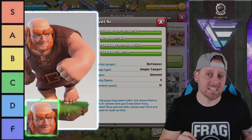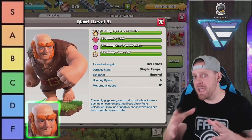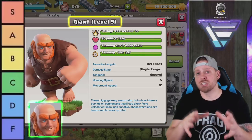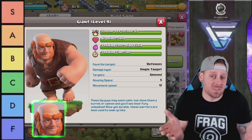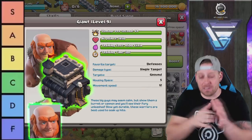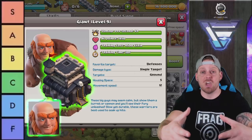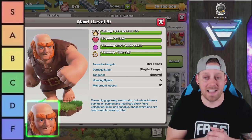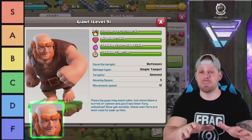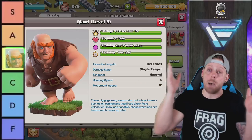The Giant is used really often at lower Town Hall levels, but since the introduction of the Yeti and with Pekkas now being in the meta, we're seeing a lot less of the Giants. At lower Town Hall levels they're more valuable when you're trying to get tanks into the base, but at higher levels the Giant is just not used as much. Because of that, I'm giving the Giant a B.